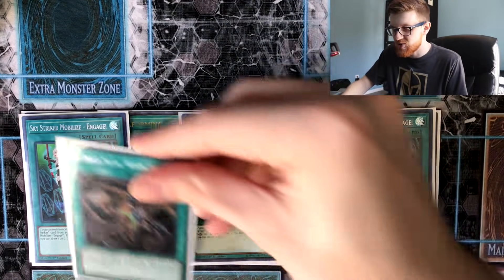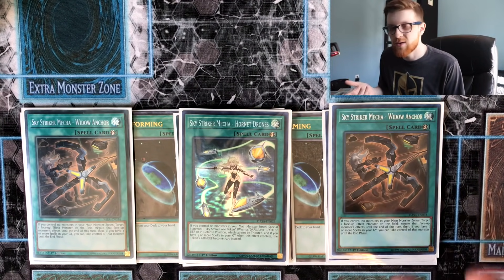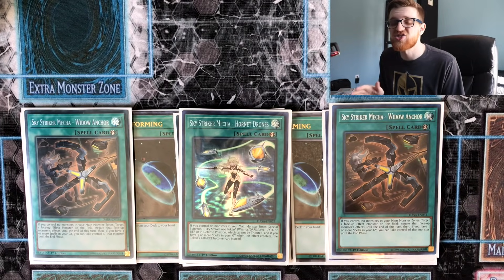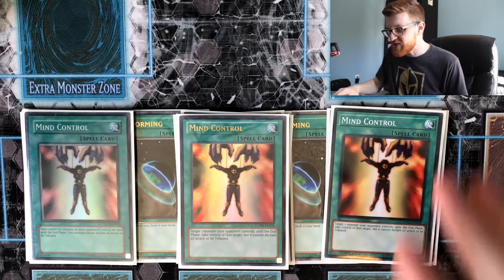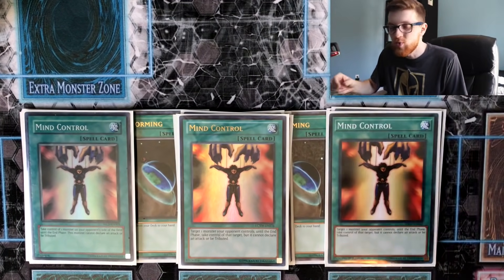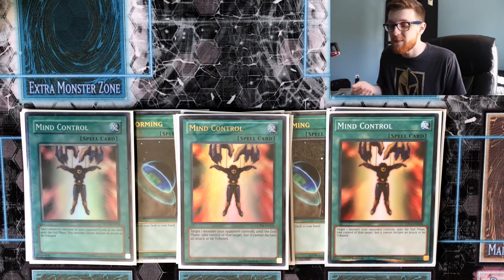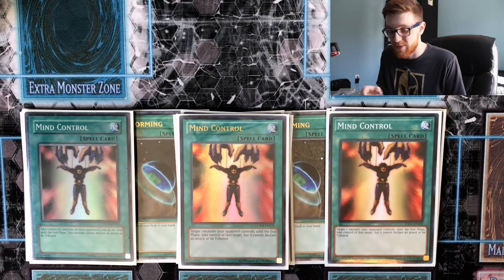Three copies of Engage — it's Sky Striker Trickstar, so that shouldn't be a surprise. Three copies of Widow Anchor and then one copy of Drones. You can make an argument to play Afterburner instead of the third Anchor, but it's honestly better to just take their monster and kill them with it. Widow Anchor being able to steal monsters and negate effects is just absolutely phenomenal. Three copies of Mind Control as well — this card is just insane. If they have Roar set, you Mind Control their Link Monster and they have to negate it, so you one-for-one and then you can do whatever you want because that's basically their only negation on field. You use it to link up into Boral Sword Dragon because they always have a Link 2 on the field in Sunlight Wolf. How this card is at once per turn is beyond me.